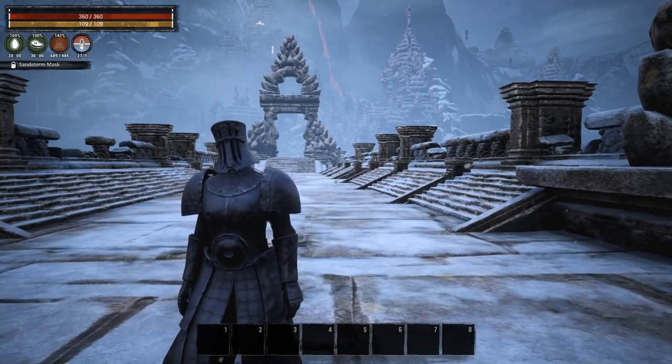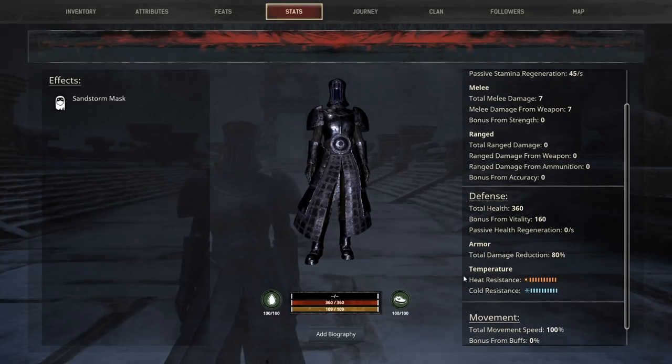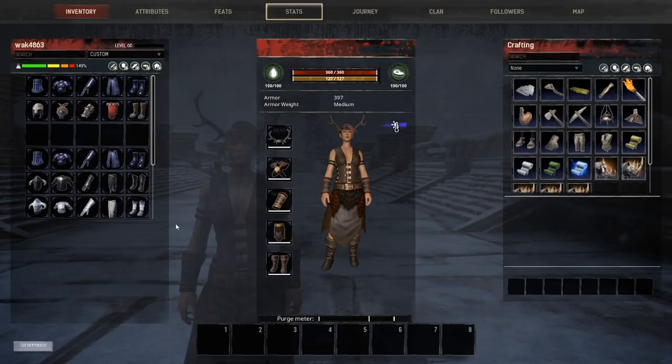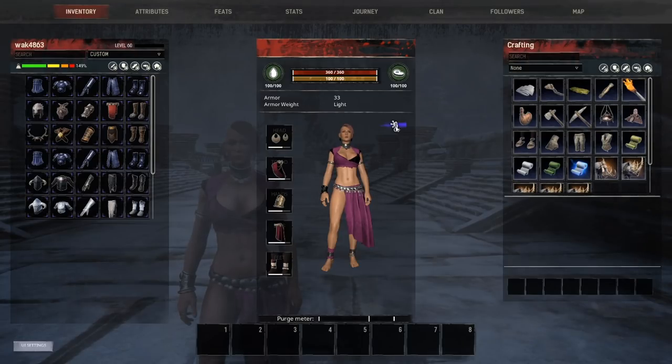Additionally, with this tweak they did fix the temperature system so you now see a heat resistance and a cold resistance value in every single area. If we swap back to the veneer armor and look at the stats, you can see heat resistance is four and cold resistance is seven. That means you should be able to find an armor combination that satisfies your needs in all areas of the Exiled Lands. Even in my dancer outfit, once I put that on, I'm only very cold — not extremely cold like I was when wearing nothing.